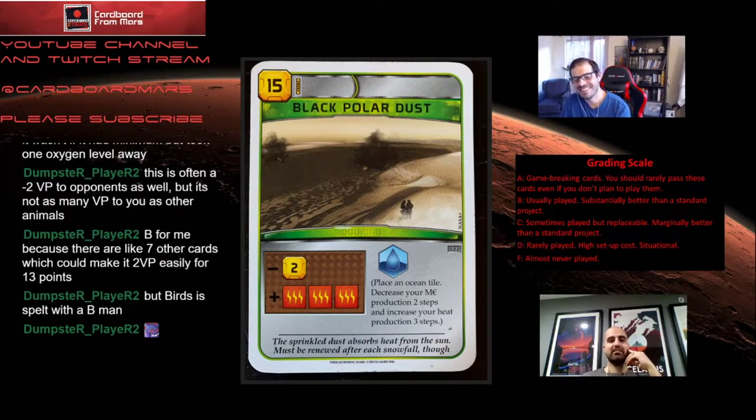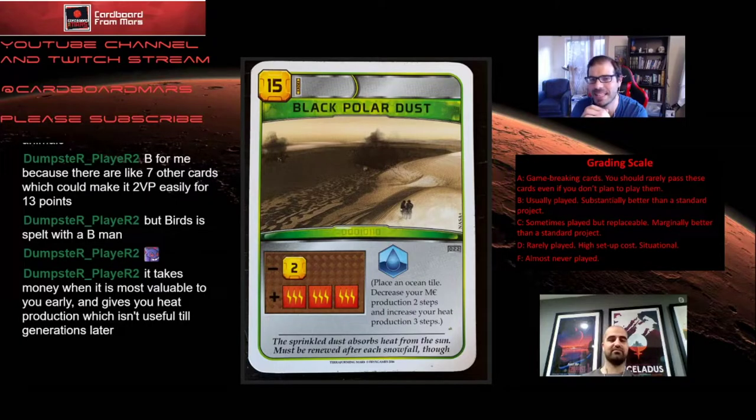We have discovered the one instance where this card is playable — when you're UNMI. As UNMI you want cheap and quick ways to get terraforming points. This immediately gets you the ocean down, which lets you use your ability, and it gives you a lot of heat. That's the cheapest way to bump your TR in the game. But the minus-two mega credits is just devastating. If you play it on turn one, the card effectively costs you 35 credits.